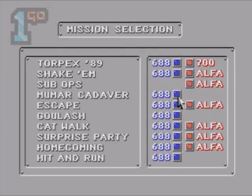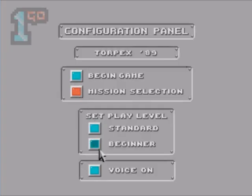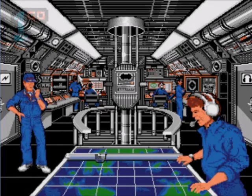What does this even mean? Let's have a look. Torpex 89, ShakeEm, Sub-Apps. I've got a feeling these are... Mission Selection. These are missions. Let's pick one. I'm a beginner, but we will need to be a beginner on this one, I think. It's not about difficulty — it's about telling us what to do. So let's find out.